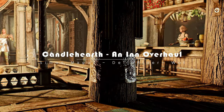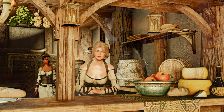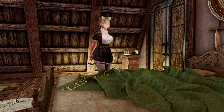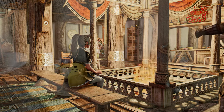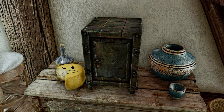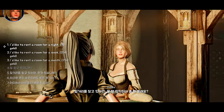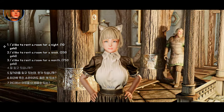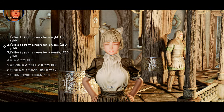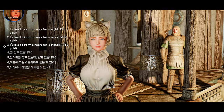Next, introducing the Candlehearth, an inn overhaul mod. With Candlehearth, inns in Skyrim get a makeover. You get to rent inn rooms for longer periods, essentially treating the inn as your home away from home while you adventure. Safe storage is now available in every inn, so you can keep your stuff secure without worries of vanishing items or quirky hiding spots. Innkeepers offer extended stay options — rent a room for one night, a week, or a month. Longer stays come with better value, perfect for survival mode players who need rest and safe storage.